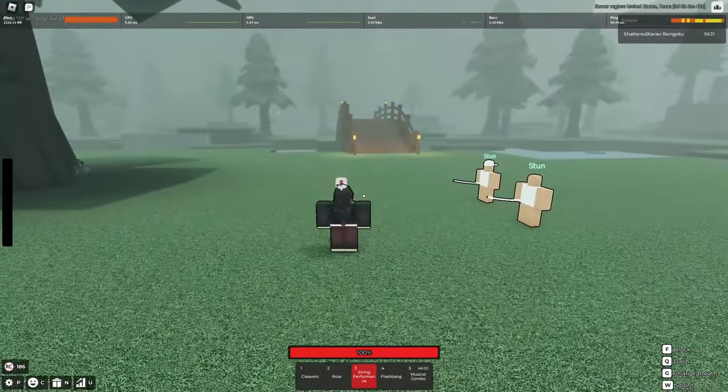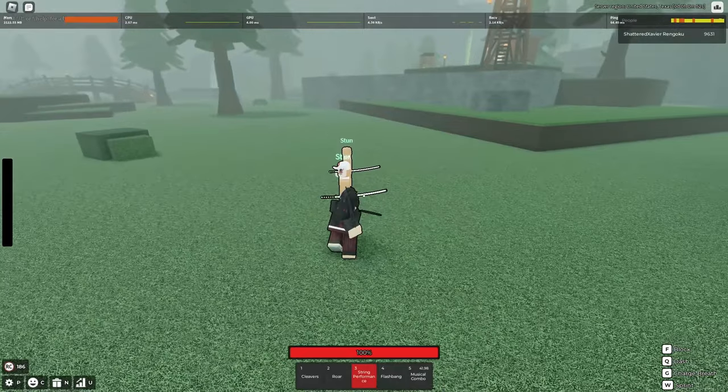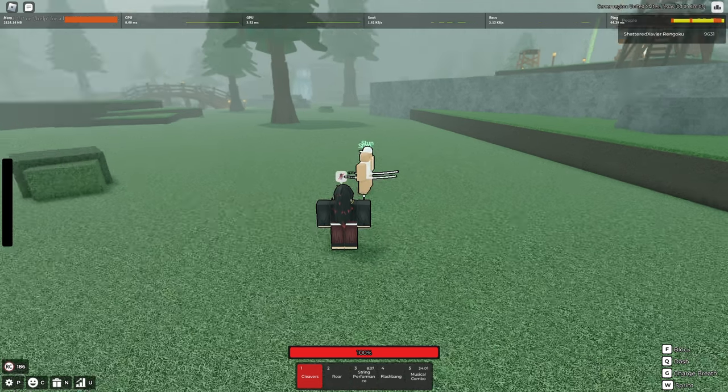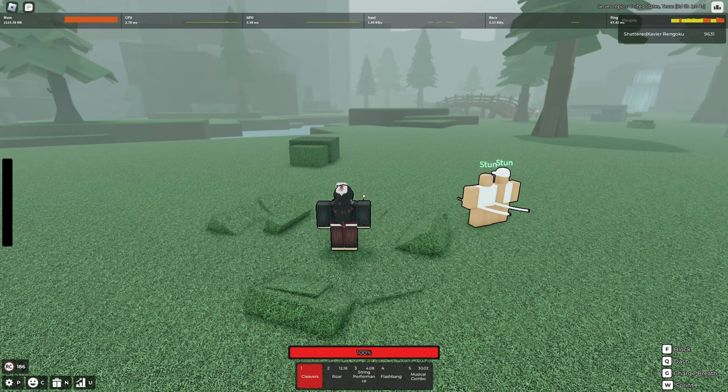Next, we're going to go to string performance M1. String performance M1 is a hyper armor. It doesn't give you iframes because you can still take damage while you use the ability, but it gives hyper armor — meaning that if I got roared while I'm using string performance M1, I'm still going to be using the strike. It's not going to cancel the ability.